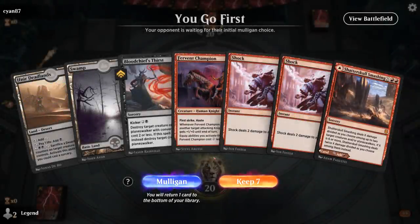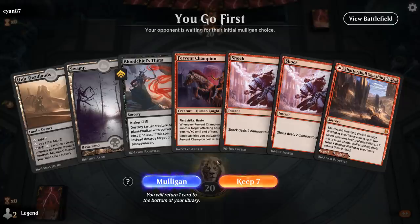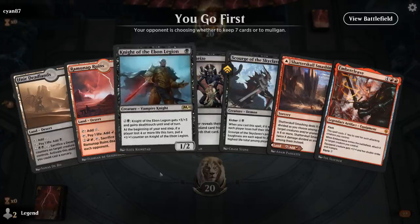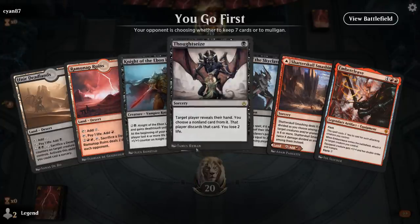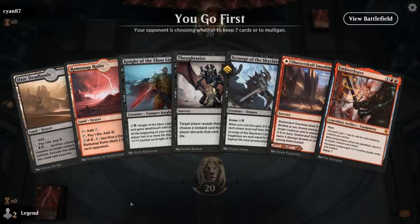We're on the play — don't love this opening hand. We've got a bunch of removal, Champion without any other knights — unexciting, no real card draw. Let's try again. This is much better. It's going to be difficult to put one card on the bottom. Turn 1 Knight into turn 2 Thoughtseize plus Smashing grows the Knights. So I think we can get rid of Ramunap Ruins here, although it is the second red source for Cleave — just got to hope to draw another one.